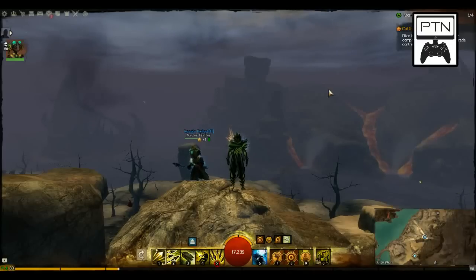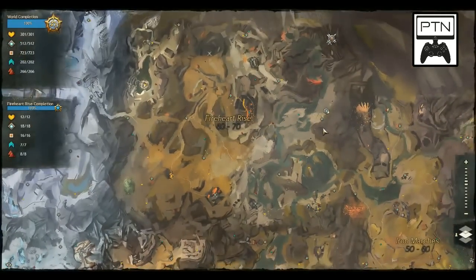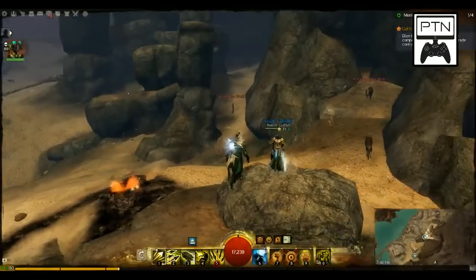Hey guys, Phoenix and Regal here from the Part-Time Nerd, bringing you another mini-dungeon. I believe this is the last one on our list. We are doing Rebel's Seclusion. This is located in Fireheart Rise in the eastern center section. You want to head to the Breaktooth's Waypoint, head a little bit north, and there's a little spot called Rebel's Seclusion hidden in the rock wall, right where we are.